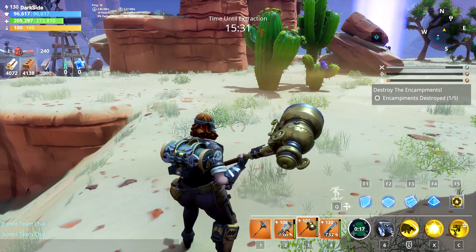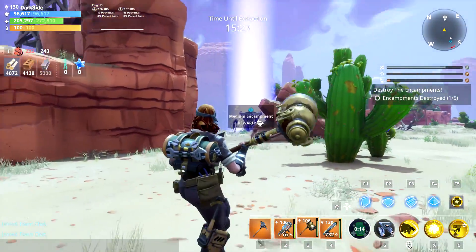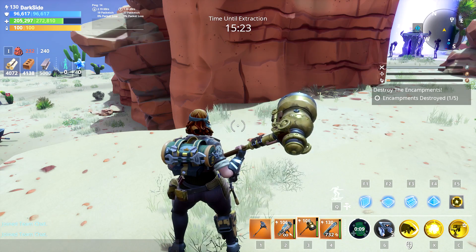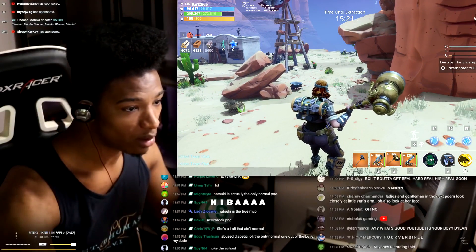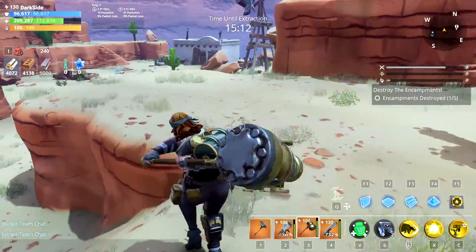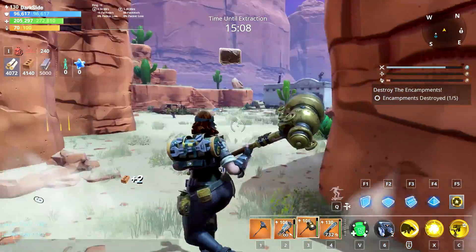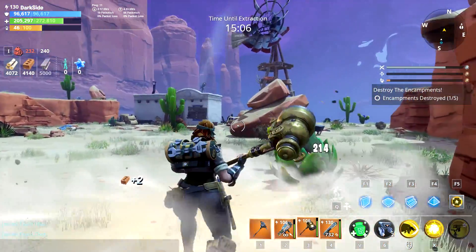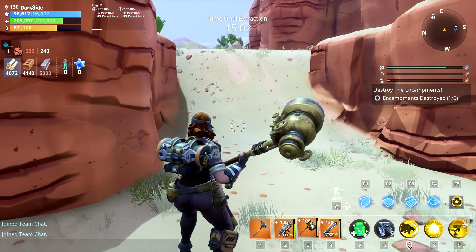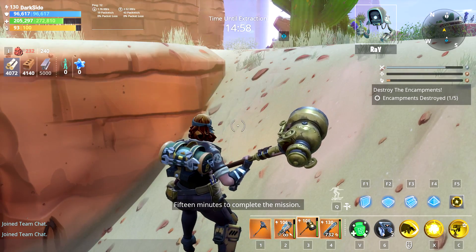Alright, in-game now. I did one encampment already just to get to the good stuff - the hard encampment. Check this out on the weapon: the steam keeps coming up, it's so cool! This weapon is mainly focused on the heavy attack, to be honest. It's all about the heavy attack, and it melts.